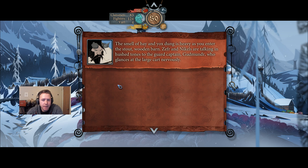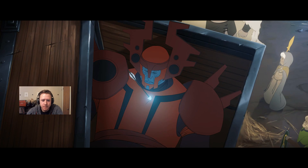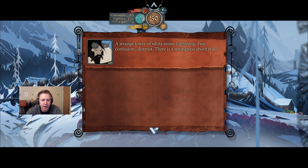The smell of hay and Yogg's dung is heavy as you enter the stout wooden barn. Zephyr and Nichols are talking in hushed tones to the guard captain Gudmundur, who glances at a large cart nervously. 'Everyone knows why we're here,' she says. 'I do not believe in coincidences, but I cannot begin to imagine what would draw an army of dredge to Bindal besides the contents of this cart.' She moves her spear in intricate motions, occasionally shaking her head and starting over. Finally she looks at you to open it. The sight of Bellower's body in the cart silences everyone — you howl as the memory of a dream tears through your mind and drops you to a knee. A strange tower of white stone. Lightning. Fear, confusion, distrust. There is a wrongness about it all.